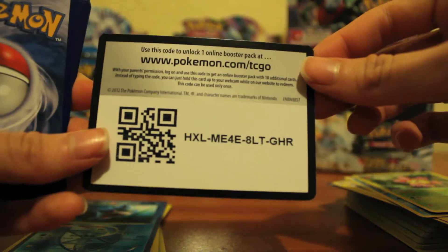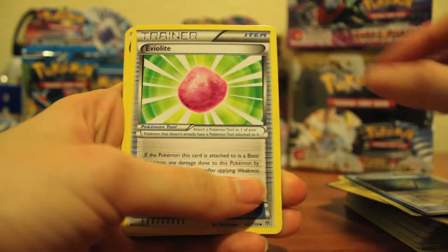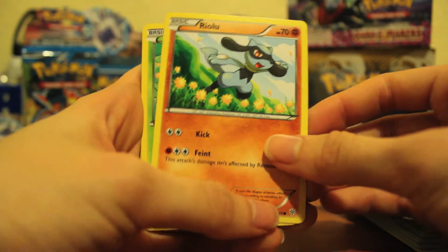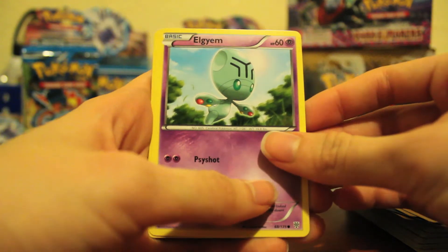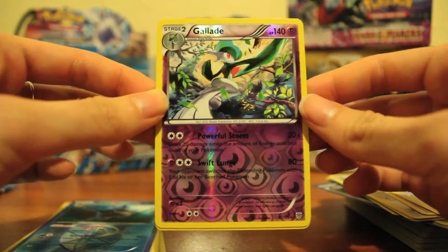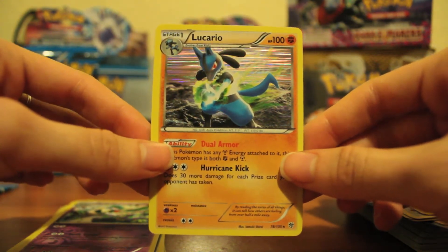Thanks for watching this far, reward yourself. We have Colress Machine, Eviolite, Magneton — I like that artwork, it's really cool — Ralts, another Clefairy, Togepi, Elgyem, Death Star, Death Star again. Reverse Gallade — the ray reverses, we are just on it. And Hollow Lucario — that is really awesome, that is sexy. Alright!